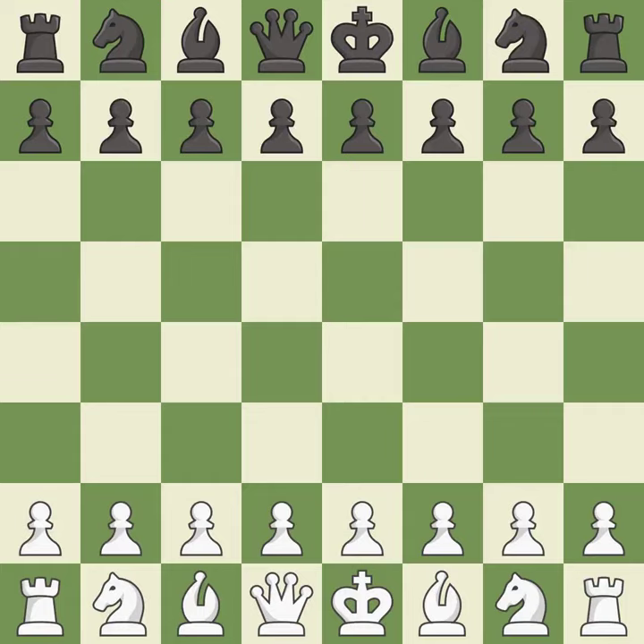Slob defense, modern chameleon variation, 5.e3 b5. This was a close game that was lost by a mistake. The game was pretty competitive — both players had an amazing opening, but white was a cut above black in the middle game.